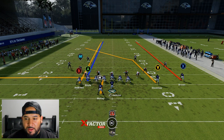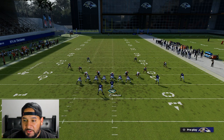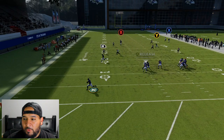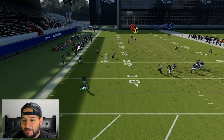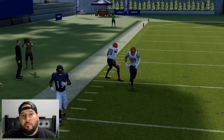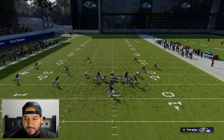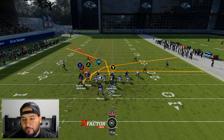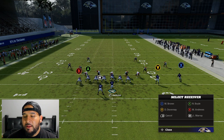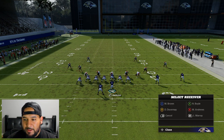Another thing you could do is put your running back on a five-and-out — I actually recommend that against cover four anyway — so you have that check down. Then just run the play. It takes a little bit longer to develop, but watch the cornerback — he's not gonna react. Leave the ball all the way out to the outside and you've got a cover four bomb right there. Don't be afraid of that cornerback; he's not gonna switch his hips or follow you.